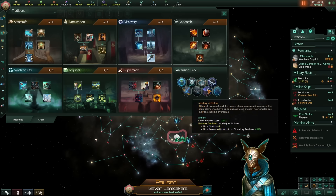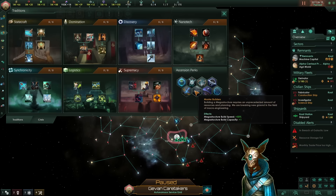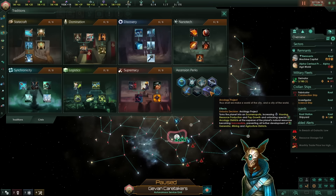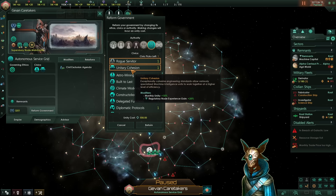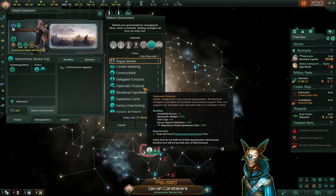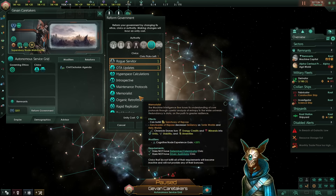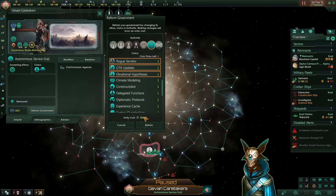Regarding ascension perks, we want the Archaeology Projects and also Mastery of Nature to increase our maximum districts. We also want Galactic Wonders and Master Builders so we can skyrocket our research very quickly. Later down the line, we can reform our government — removing Unitary Cohesion since we don't need much more unity — and grab OTA Updates for minus 15% empire size from pops, plus Elevated Hypotheses to increase colony ascension effects and decrease their costs.